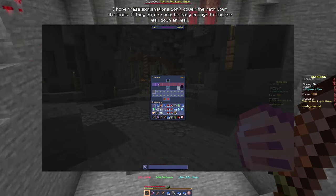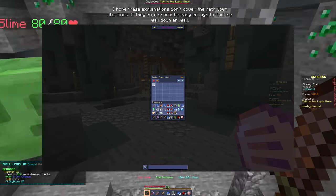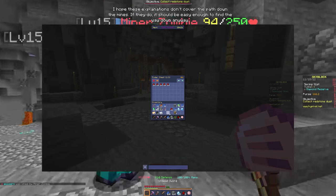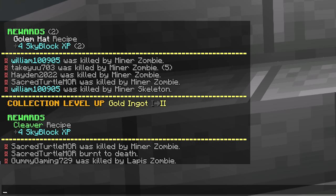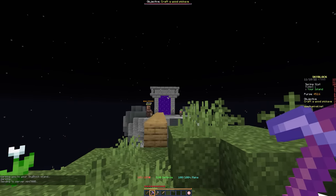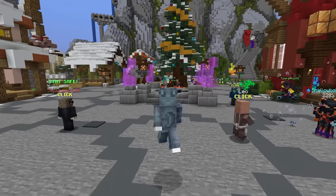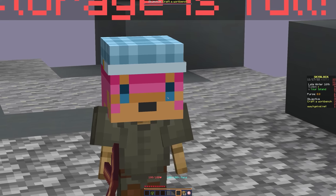If your inventory gets full, open your Skyblock menu and use the ender chest option — you start with two ender chest slots to stash items. Once you have everything, head back home by typing /is in chat or jumping into the big portal in the hub. Back on our island, we're finally going to do some minion magic.